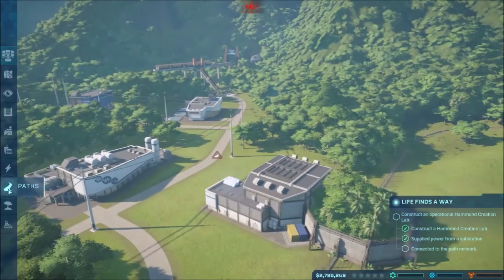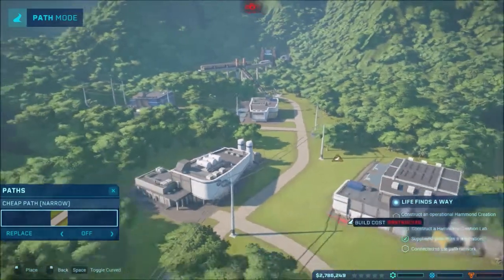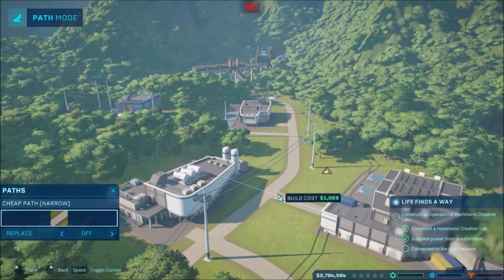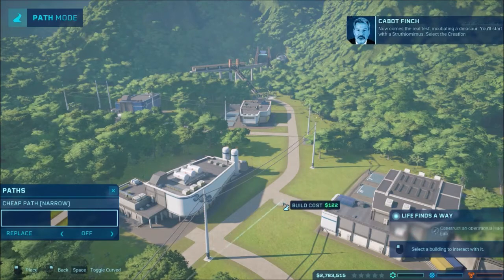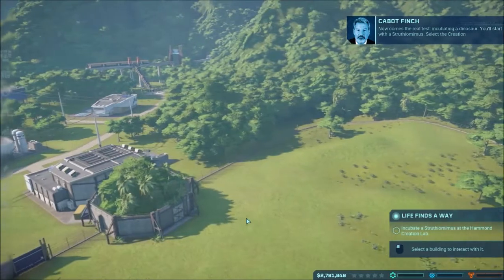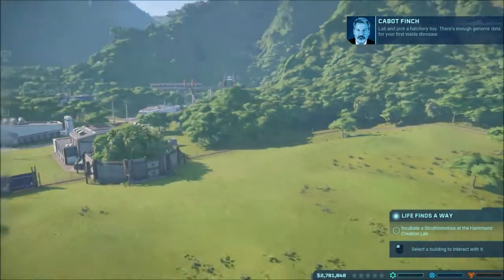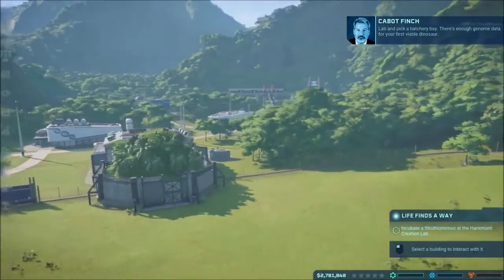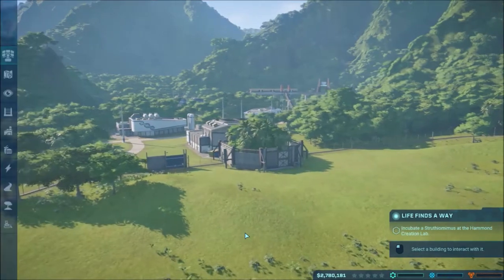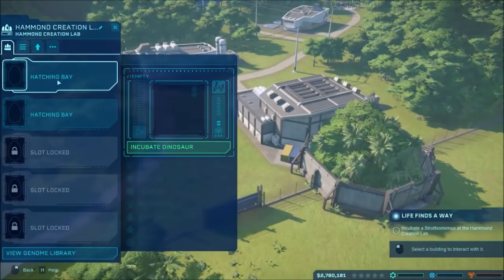Paths. Now comes the real test. Incubating a dinosaur. You'll start with a Struthiomimus. Select the creation lab and pick a hatchery bay. There's enough genome data for your first viable dinosaur. All right. Should I click on it? Yes. Thank you.